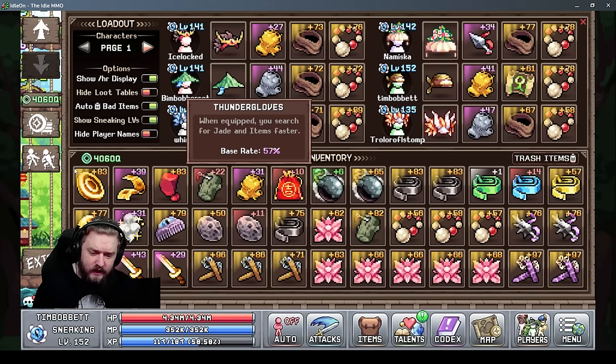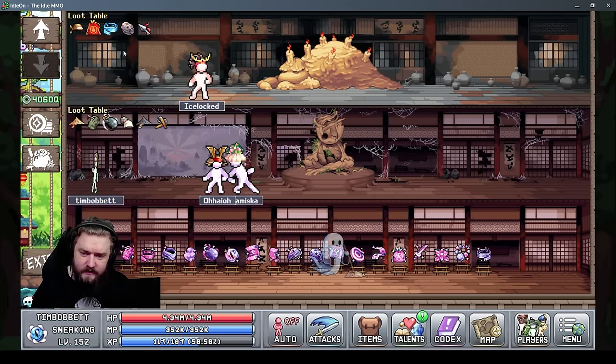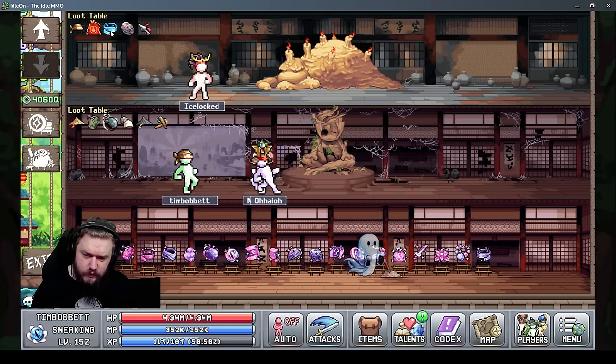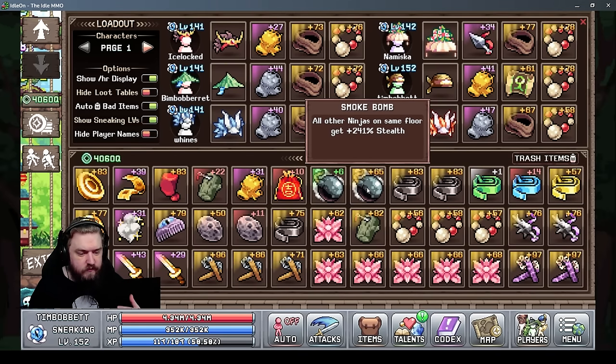There are a lot of different charms you can find. Early on, these are the smoke bomb and the log. Starting on floor 2, you'll have the jade pouch, your first belt, and the meteor rock. The smoke bomb gives a bonus to stealth for every other ninja on the same floor. Initially you won't be grouping your ninjas much, but later — especially at floors 7, 8, and 9 — you'll need smoke bombs to get enough stealth to keep moving up.